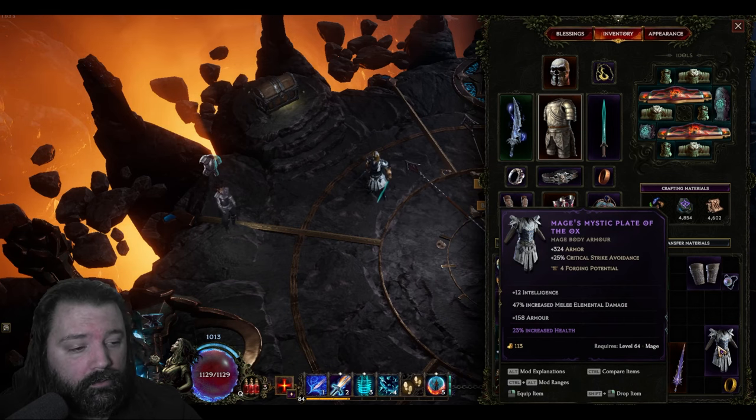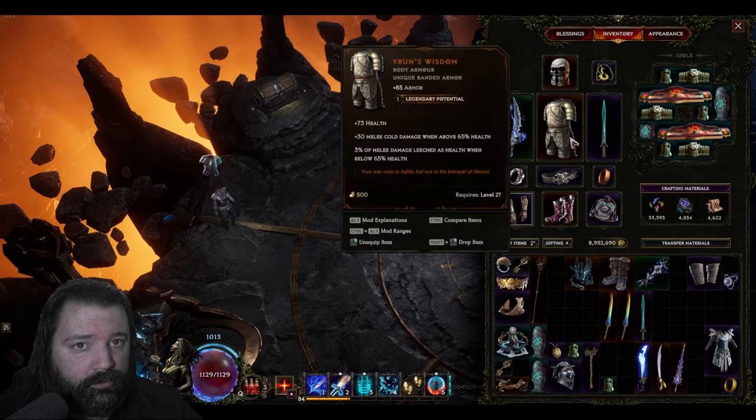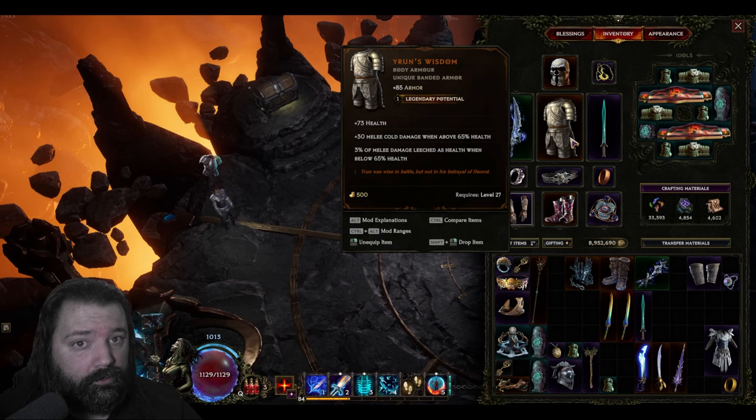In the chest slot, you can look for a well-rolled Exalted similar to what we have here — Intelligence, even Dexterity, increased melee elemental damage, increased armor for survivability, and bonus health are all really strong for this build. Grounds Wisdom is also a great unique choice; it's actually what I prefer to run because when health is often over 65%, it adds a flat 30 melee cold damage which gets further boosted by the swords. This item doesn't appear in many builds, so you may be able to acquire it very cheaply through the Merchants Guild.